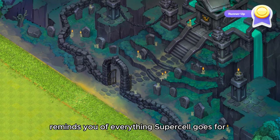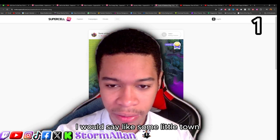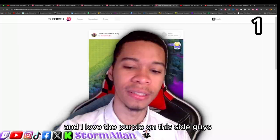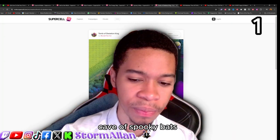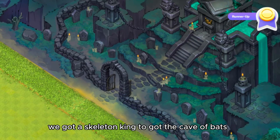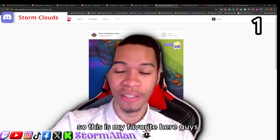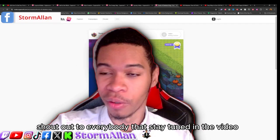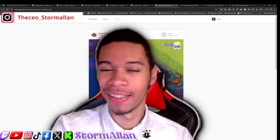The colors remind you of everything Supercell goes for when releasing sceneries. On the right side of the base there are little towers and huts with cauldrons of blue oozy liquid. I love the purple on this side — it looks like they're brewing something. The scenery features a tomb of the Skeleton King, a cave of spooky bats, pumpkin cliffs, and a village of witches. This is my favorite and I hope it gets added someday. Shout out to everybody who stayed tuned — comment 'daddy' if you watched the whole video. Peace.